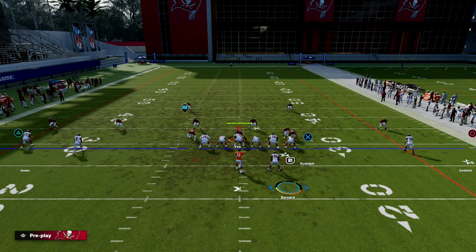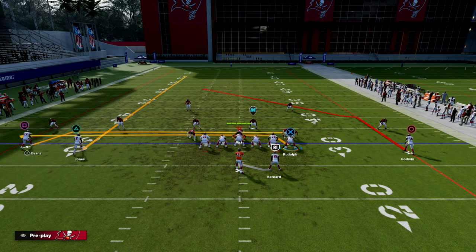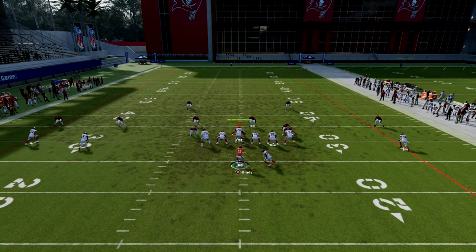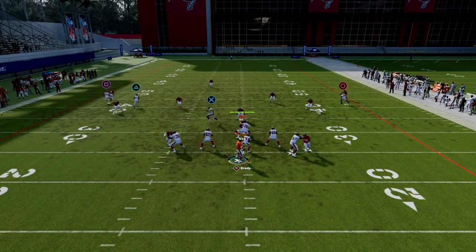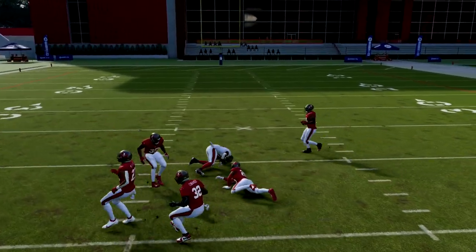This specific route is probably a top route in Madden this year — it's really effective. For our first setup, we're going to drag our tight end, streak our middle trips receiver, and run a C-route with our outside trips receiver.